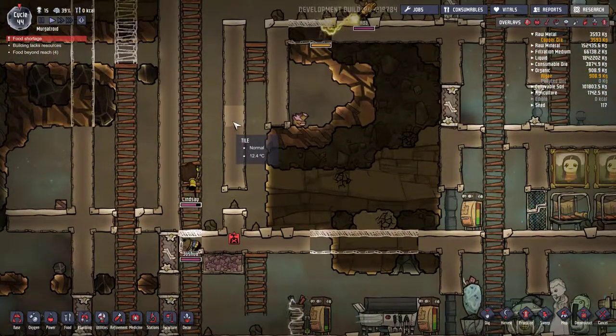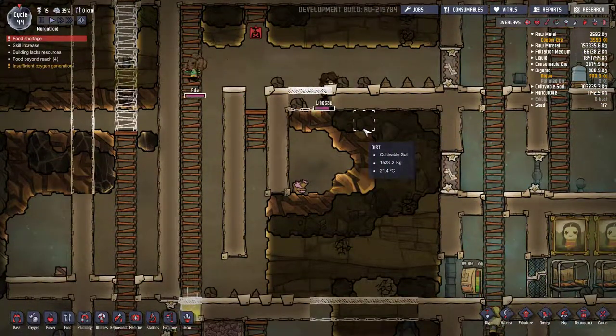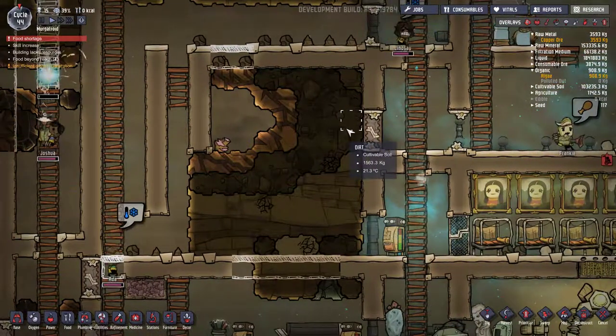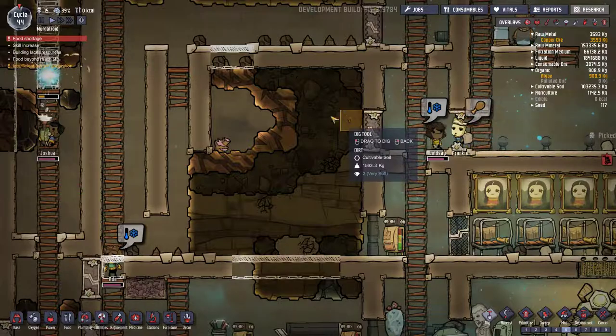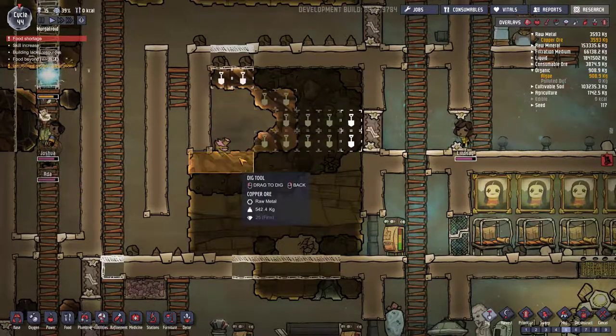Oh my god, don't get trapped in there! Oh no — you're gonna be fine, we got a manual airlock here. Let's dig out this ore and that is the way we're gonna do it.